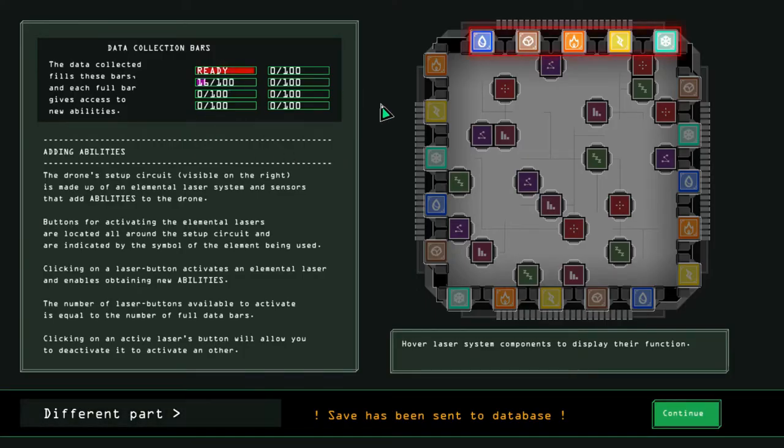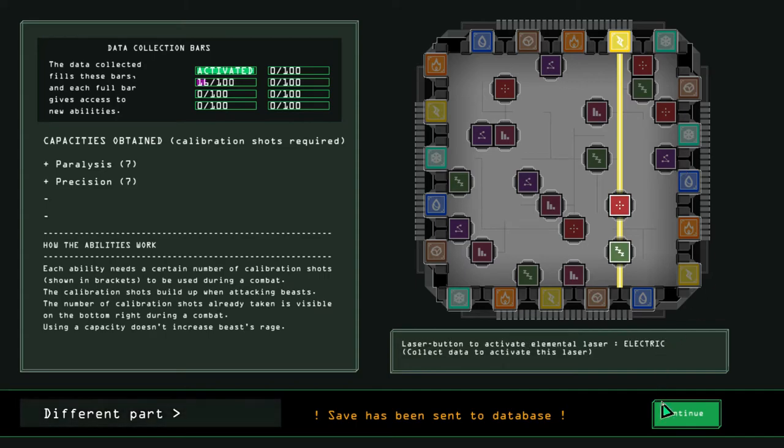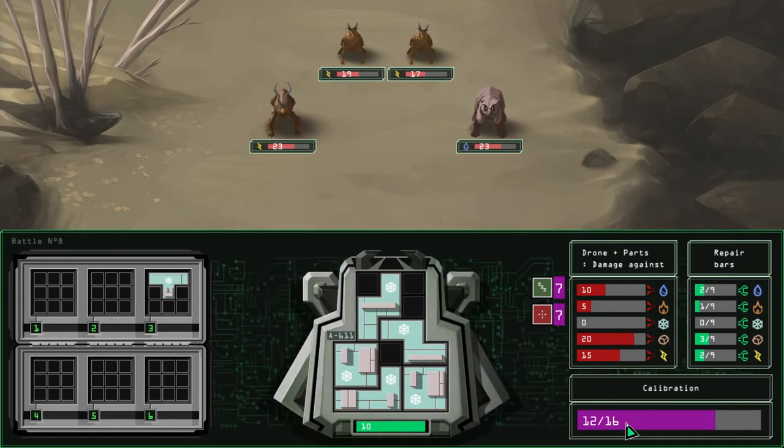We have enough for our first upgrade. The way it works is you get to activate these lasers up here, depending on which element — it doesn't have to match your element. Depending on what squares they illuminate, that will enable those abilities for you. But sometimes certain lasers don't like to cross each other, depending on their elements. We want the paralysis power — this one's really good. I like the precision, so I'm going to go electric. We have this calibration down here — sort of like MP. We can activate these abilities, but it uses up calibration, which slowly recharges over time. So you want to make them count.